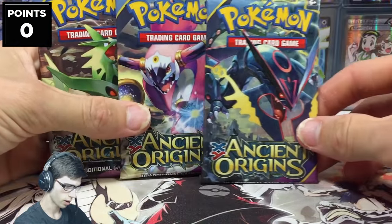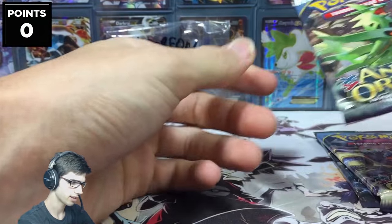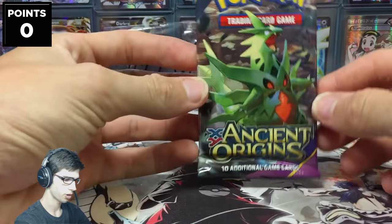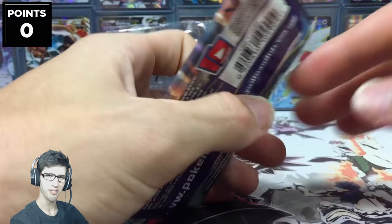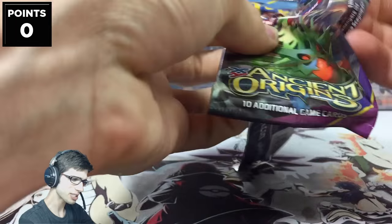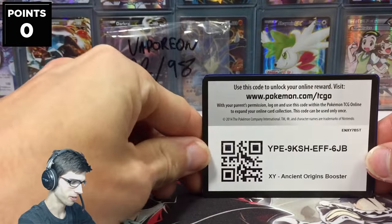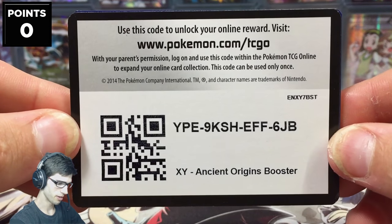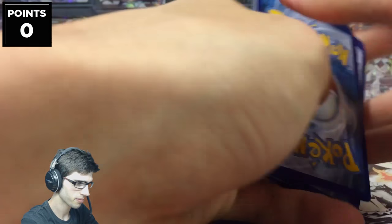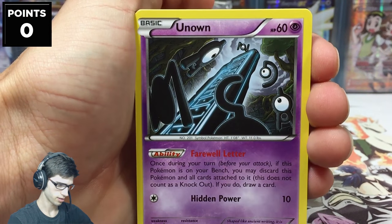We have a Rayquaza pack, Mega Rayquaza, a Hooper, and a Tyranitar. I'm going to go from Tyranitar through to Rayquaza and let's see if we can get some good points on the scoreboard this week, because we have not started off this season to the MLPB very well at all. There's the code for you guys - enjoy, hopefully you get something pretty nifty from that. Let's see what pack number one has in store for us.